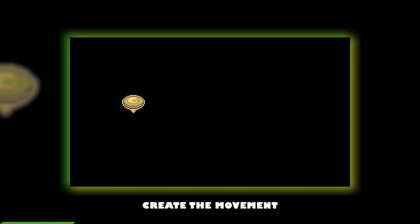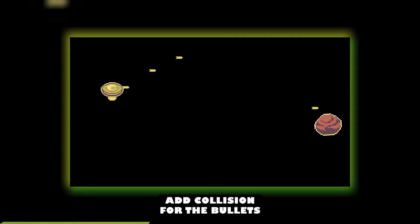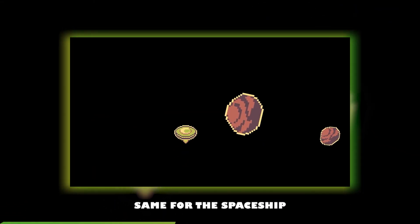Draw a spaceship, animate it, create the movement, add rotating asteroids, add shooting, add collision for the bullets, make them pixel perfect, same for the spaceship.